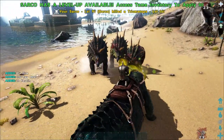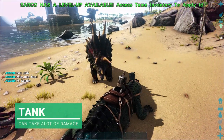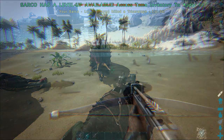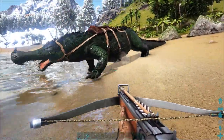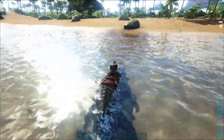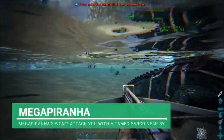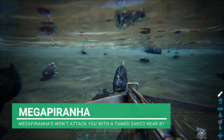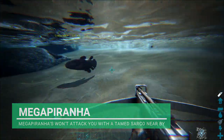A Sarko does have a lot of damage resistance as well - you can very easily take out three trikes, for example. One of the great things about having a Sarko is Mega Piranhas. As long as you have a Sarko with you, Mega Piranhas will flee. They won't come near you while you have a Sarko. As you can see, they don't want any of me or my Sarko.